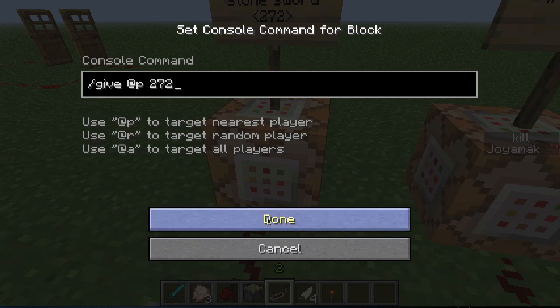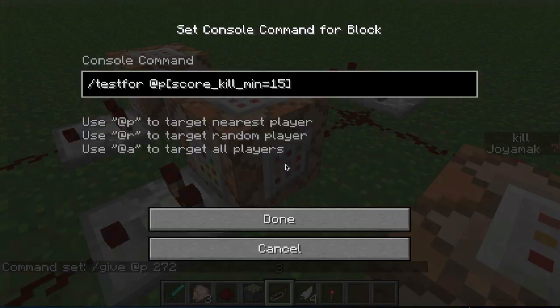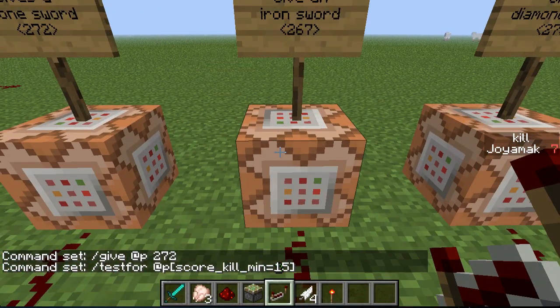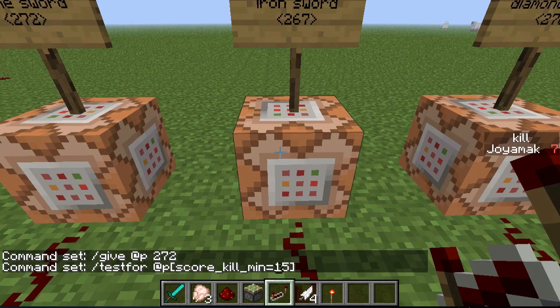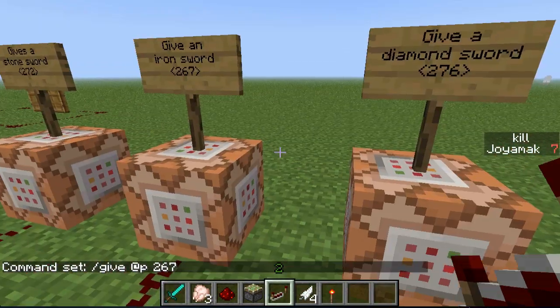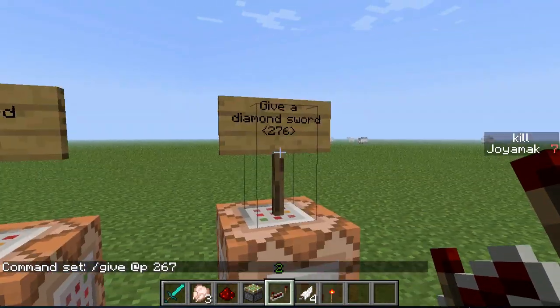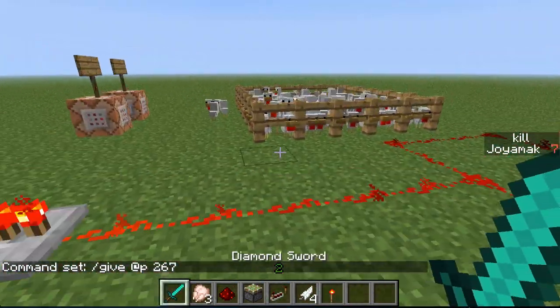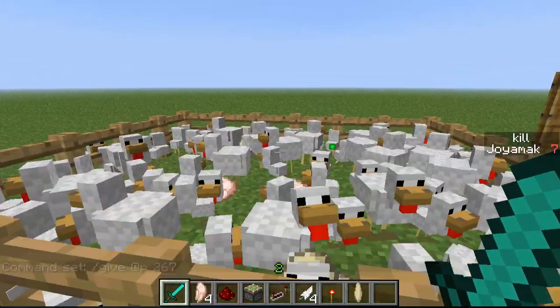At 15 kills you get an iron sword - it's like an upgrade. You kill mobs and your weapon becomes stronger. The item ID for iron sword is 267. At 20 kills you get a diamond sword, which is item ID 276.